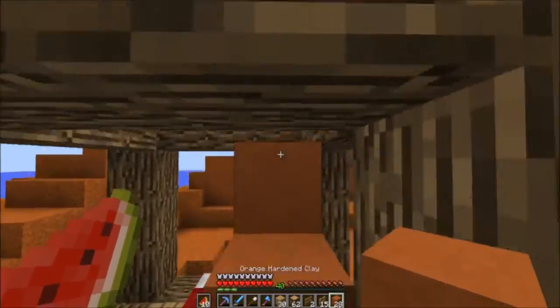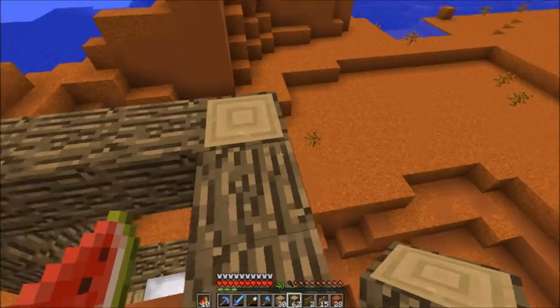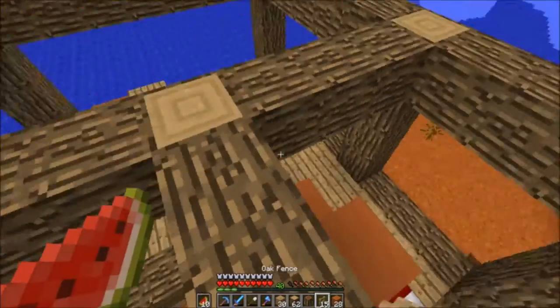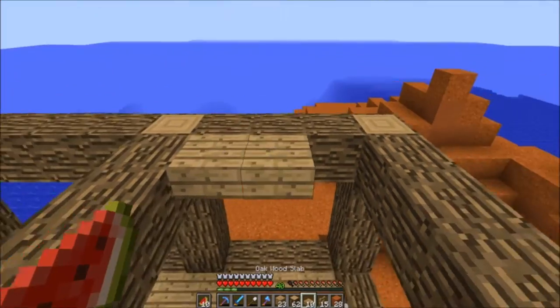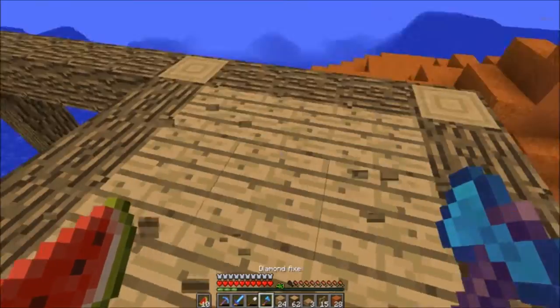Get rid of this and place that back. The crafting table can go right there, out of our way a little bit. We'll need like 12 of those - 1, 2, 3, 4, 5, 6, 7, 8, 9 - boom, perfect.